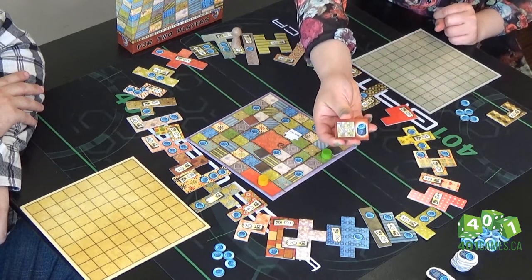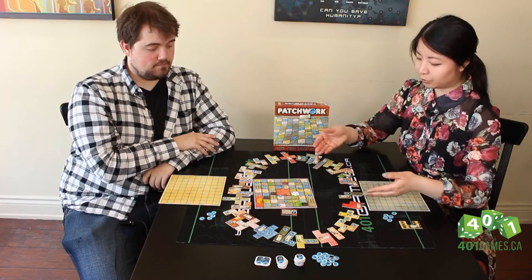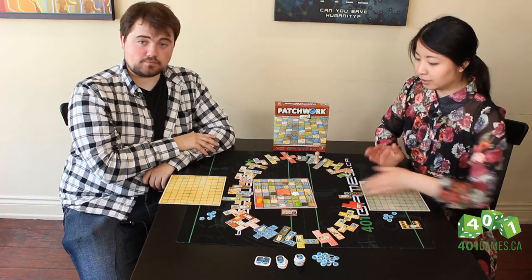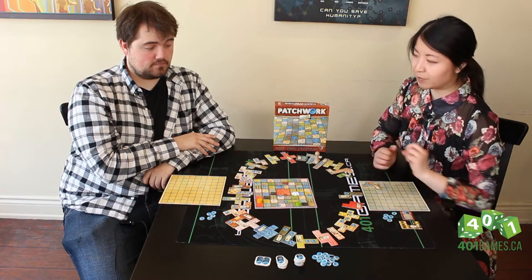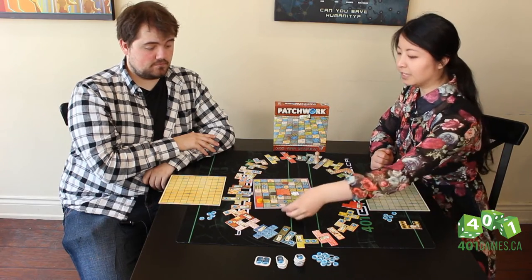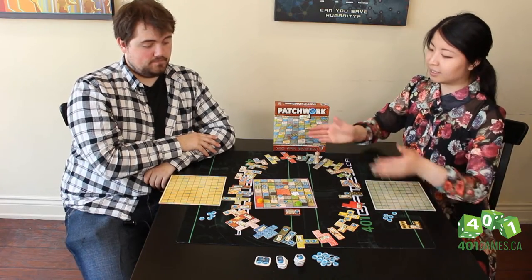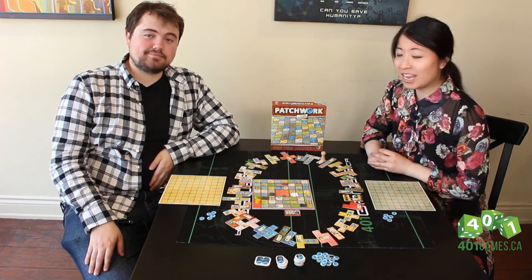One more thing I want to mention is this special piece here. This is called the 7x7 bonus, and the first player who is able to complete a 7x7 area on their quilt gets this special bonus at the end, and that's worth seven buttons. So it's not necessary to aim for that, but it's a good guideline in terms of how you want to build your quilt. Without further ado, let's start the game.